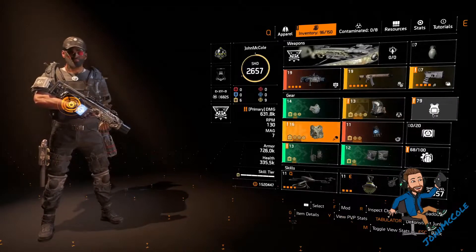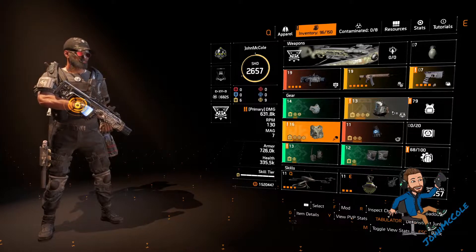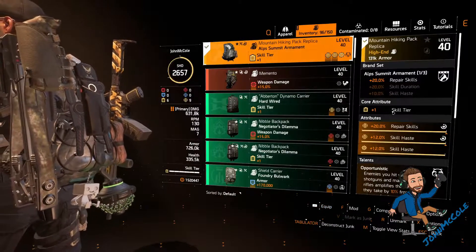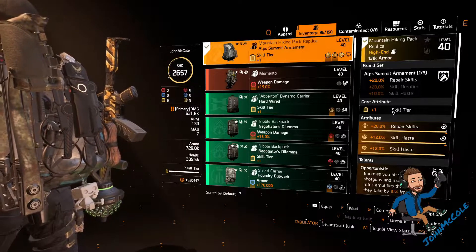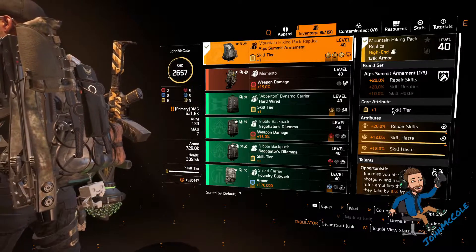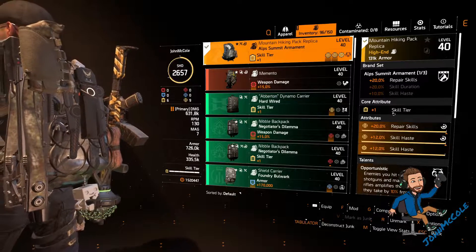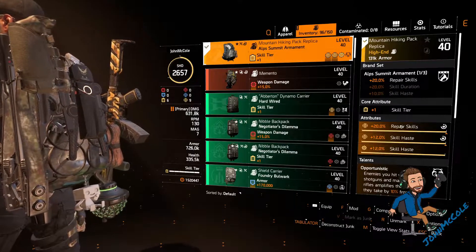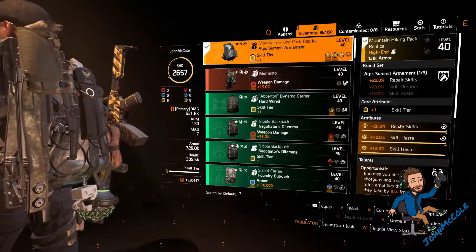The holster is another Future Initiative piece with the same attributes as the mask. The backpack is an Alpsummit — one piece Alpsummit gives me 20% skill repair. I have skill tier, repair skills, skill haste, and a skill haste mod on it. There is no useful backpack talent for this build so don't focus on that. I use the same backpack as on my normal healer, which is why it has Opportunistic on it.